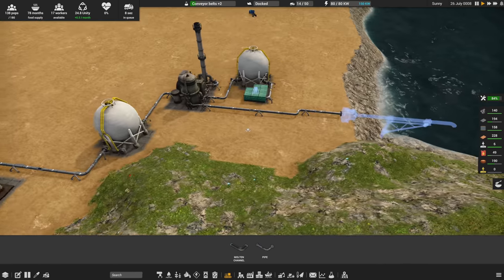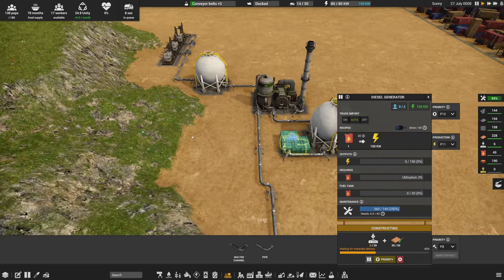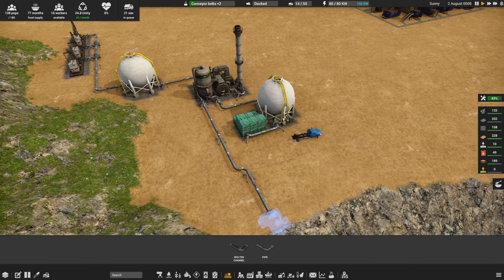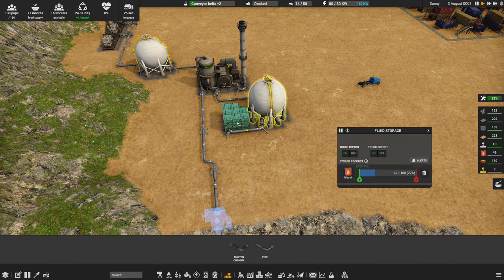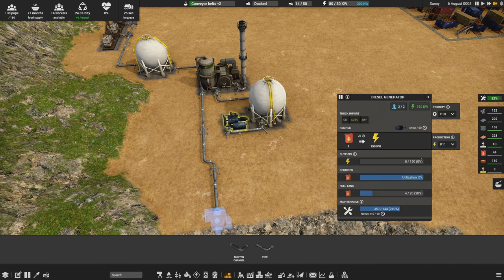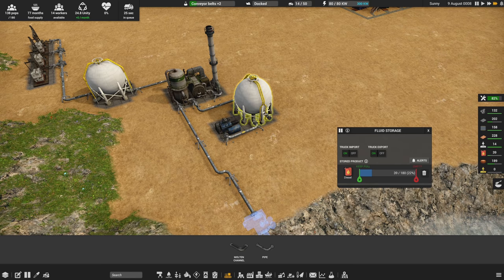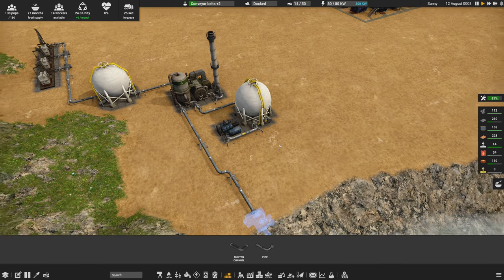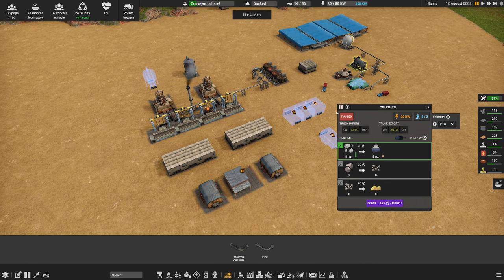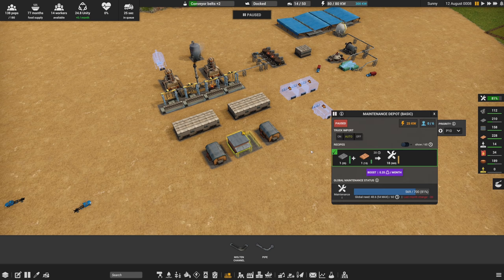We now have some power delivered to the generator and a second generator is almost ready. The second generator is built and can pull its fuel directly from the tank. That's going to be very nice — we have extra power now. Let's make sure everything that I turned off gets turned back on.